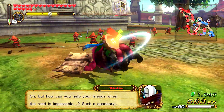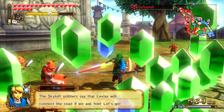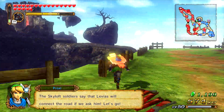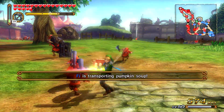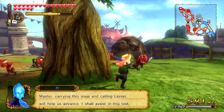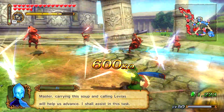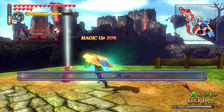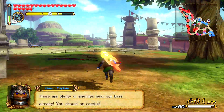Ghirahim is going to appear any second. Once we do see him, I'm going to run straight towards him and defeat him. Fi is transporting the pumpkin soup. Once she does that, we'll be set. The path is clear for her to head there — escort Fi. Well, she can escort herself because we killed everybody that would be standing in her way, so we're good to go.